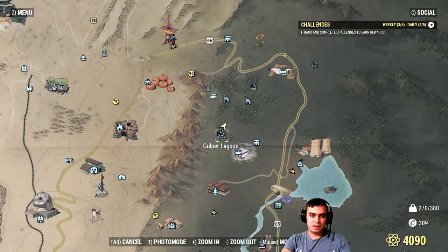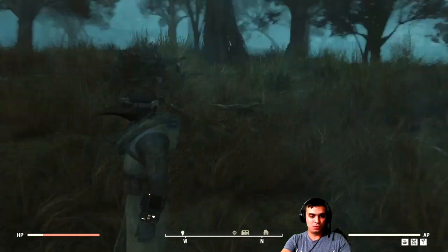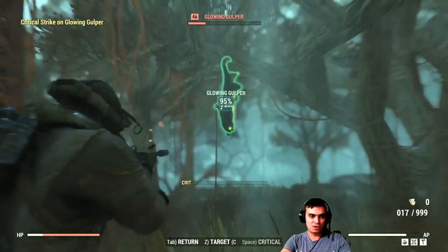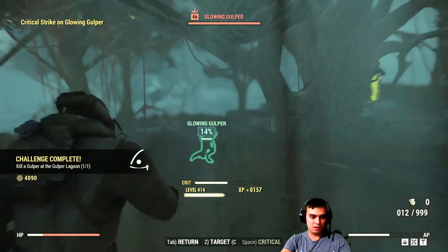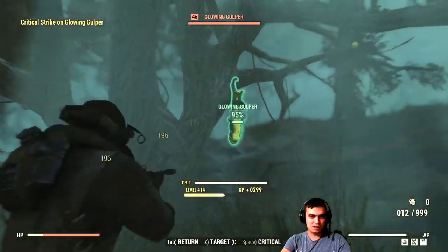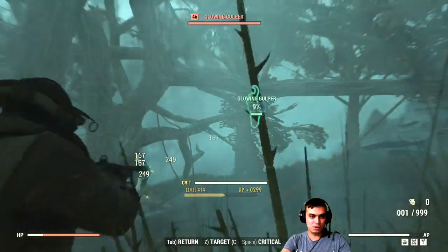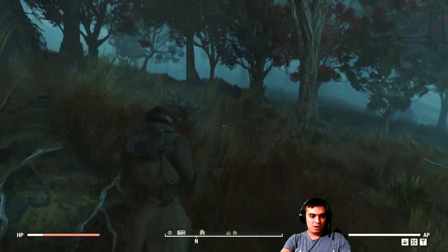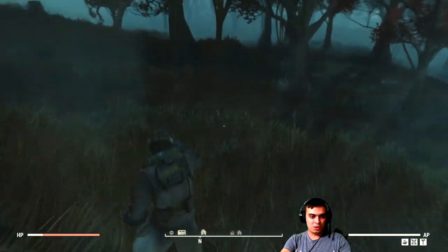The last super easy daily challenge is in the Gulper Lagoon. Once you come here, just kill one of these gulpers and you will get some more atoms. If I'm not mistaken, that's 30 atoms total — really super easy to do. Now let's go take a look at what we got in the atomic shop.